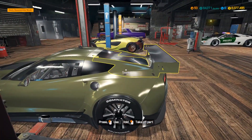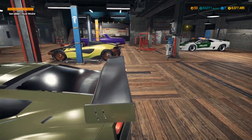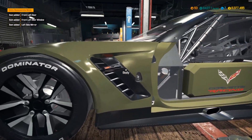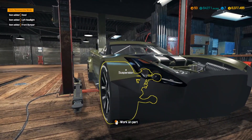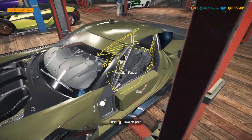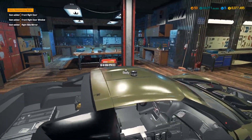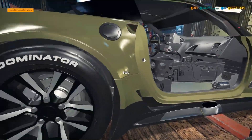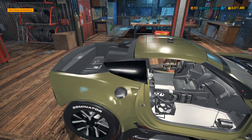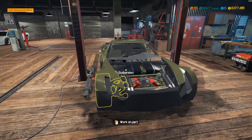Now we're gonna work on the body. I think every single part of the body is damaged except for the trunk. We'll take the trunk off anyway — we're gonna take every single last part off and repair all of them. This is all body, this is bumper, and hopefully I'll be able to repair a lot of these because I don't want to trash everything. Remember, this is a race car guys.